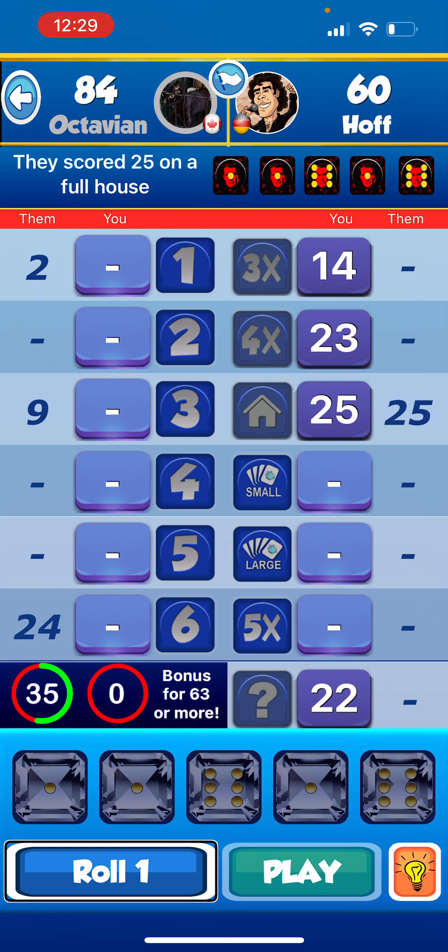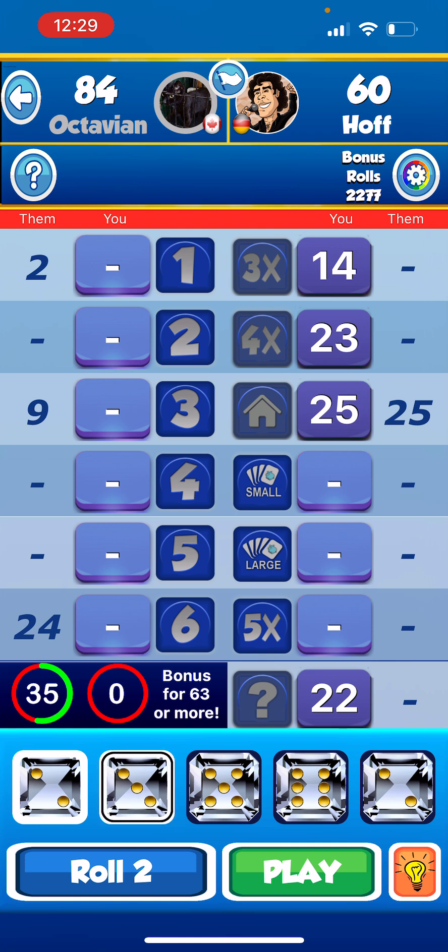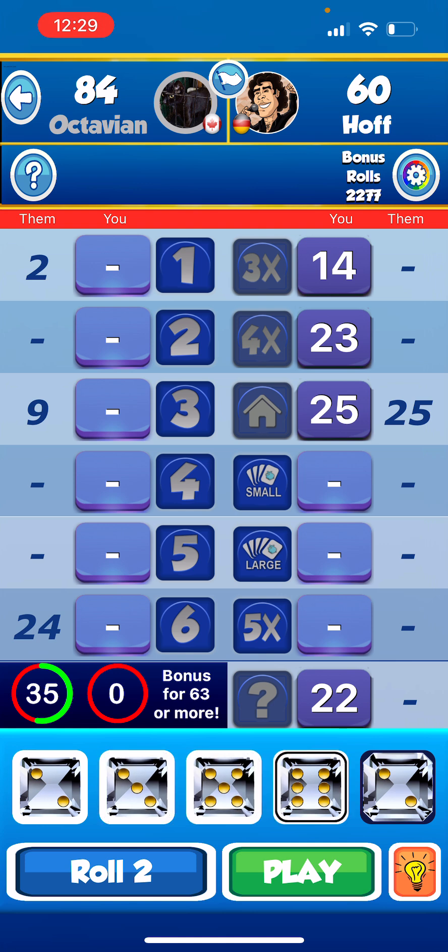Roll one: two, three, five, six, two. Possible moves: four on twos, three on threes, five on fives, six on sixes. Now I'm going to try to get either a small straight or a large straight. Holding three, five, and six. Roll two: two, three, five, six, four. I just got three on threes, four on fours, five on fives, six on sixes, thirty on small straight, forty on large straight. Going to do my large straight!